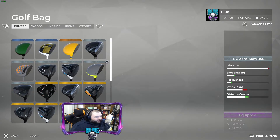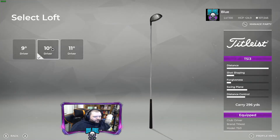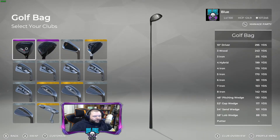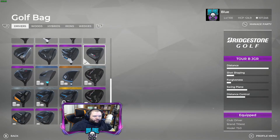First and foremost, the driver. I just use the new Titleist driver. I don't use the 11-degree version — I try to keep it down out of the wind a little bit. The reason I use this one over the Bridgestone is that this one gives you half a degree less for the same amount of yardage, therefore a little less wind effect on your driver, which is great. You can put the drive where you want to put it — that's the most important part of the game. If you don't have the Season Pass to unlock it, just use the Bridgestone Tour Driver.